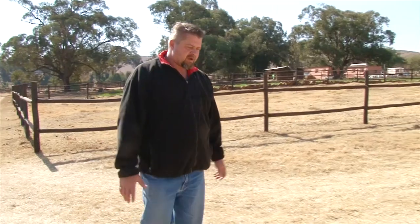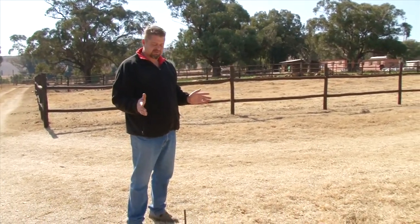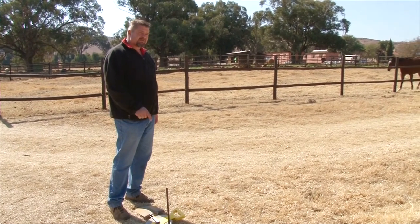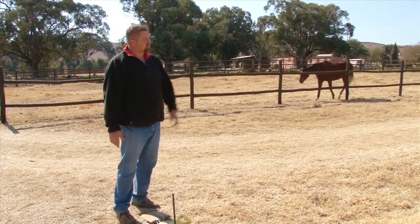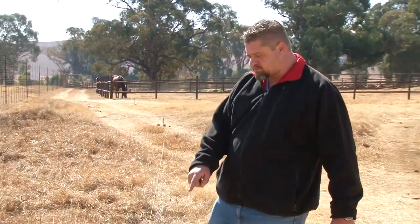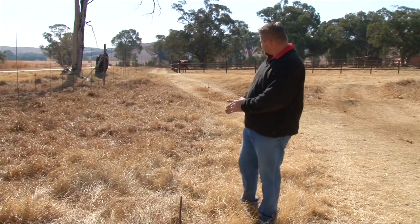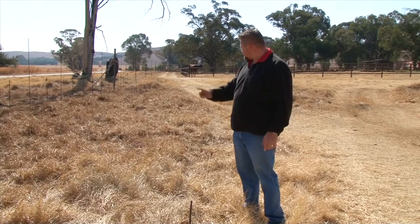We've got the area now where we're going to build the new paddocks for the two new horses, the paints. The corner pole is going to start here and then we're going to work our way down and work our way up. This is where the paddock is going to stop — the other corner post will be here. As you can see it's not straight, but it's in sync with the outer fence that we have so we can build the road down here.